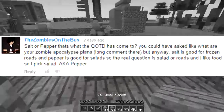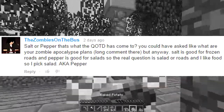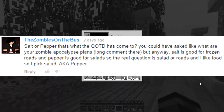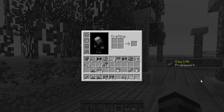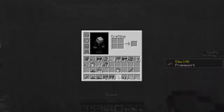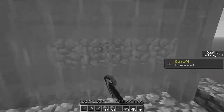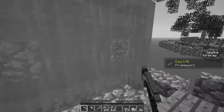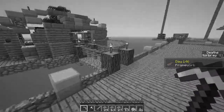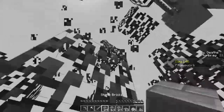Shadow says: 'Salt or pepper — that's what the question of today has come to. You could have asked what are your zombie apocalypse plans. Salt is good for frozen roads and pepper is good for salad, so the real question is salad or roads, and I like food so I pick salad, aka pepper.' Salt is also used for food though, so you're wrong, Shadow. You could also argue that salt is unhealthy — Luna did say that. So yeah, I agree with pepper. Two for salt, five for pepper.